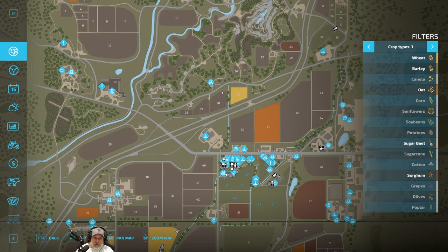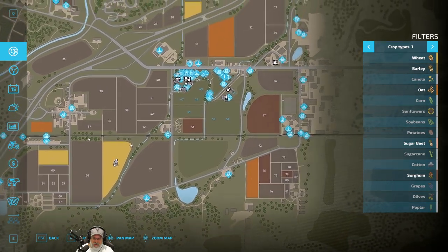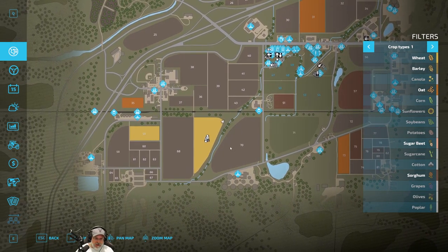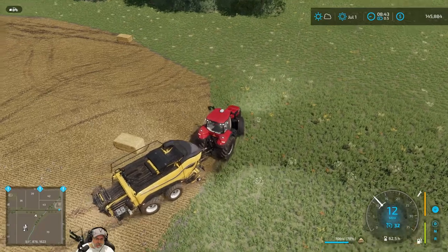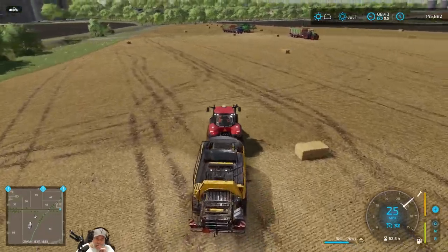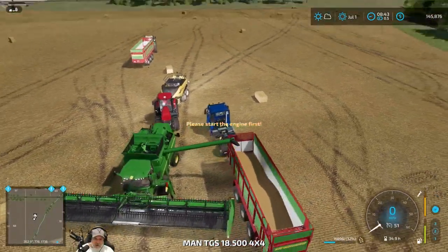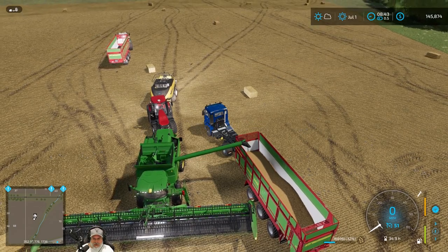Let's go over and do field 59 next — that makes the most sense since it's just right across the way. The tractor can follow the combine over there and we can jump right in and get started. You are 32% so you still have a little bit of grain left. Let's pull you over to the next field.